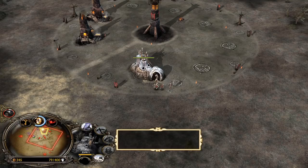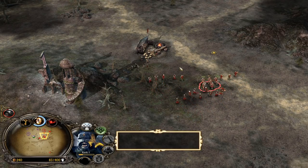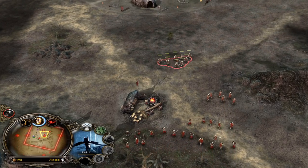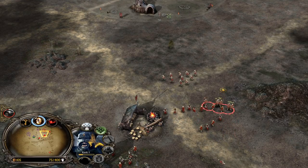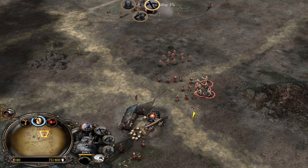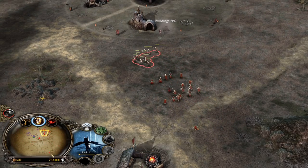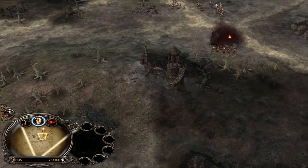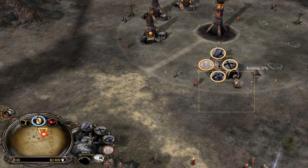The last batch of peasants now — we will definitely be losing this mill. We can always hit and run — micro with the crossbowmen, never get into melee range against the peasants. Once they are in melee range, they can one-shot our crossbowmen in literally a second. We have taken down the farm, that's pretty good. Unfortunately we can't protect this mill — we need to get some Berserkers on the field.